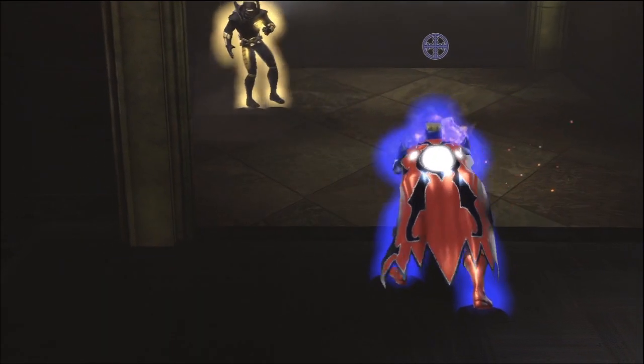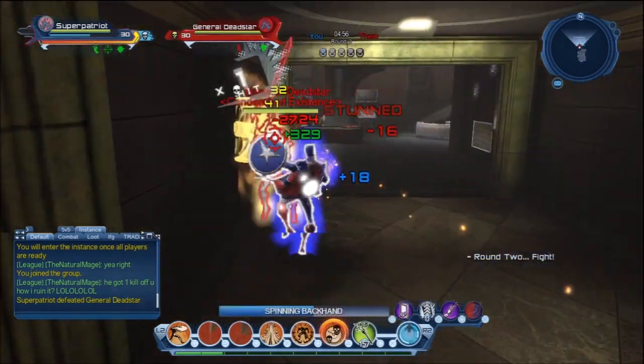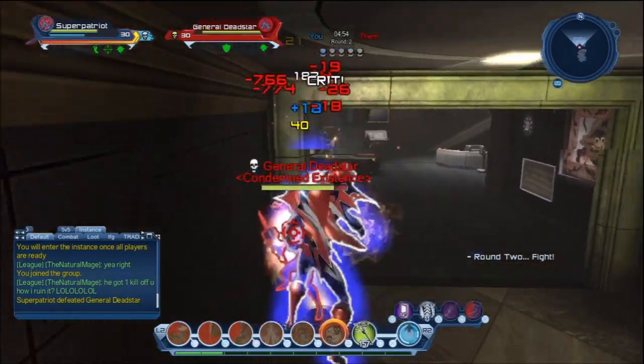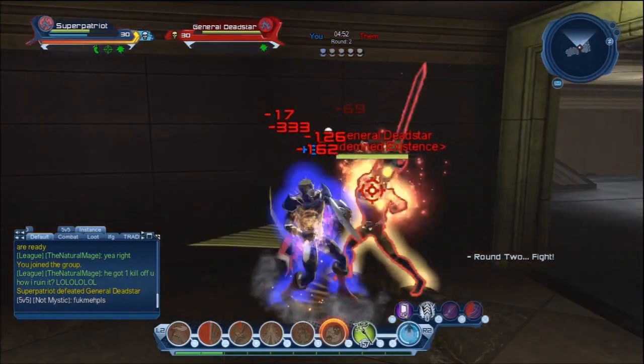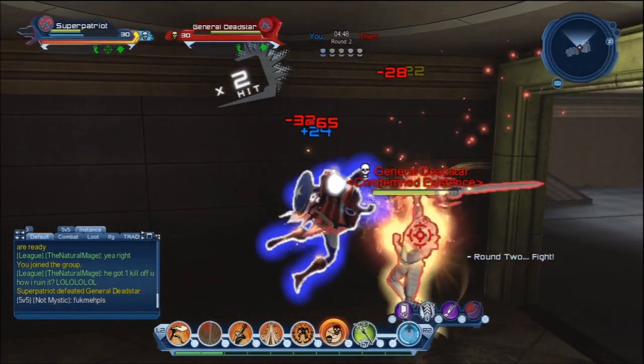There's a new power type, Celestial, we're getting, there's new PvE gear, plus new base items, new collections and feats, and also we're getting a nice cool new character select background.